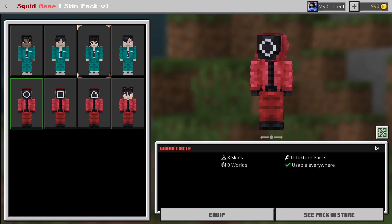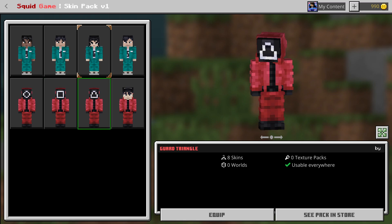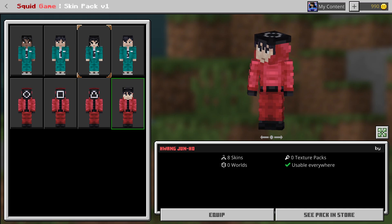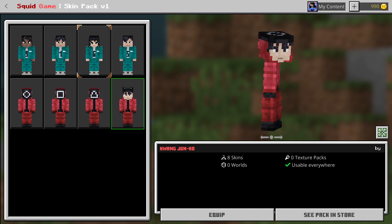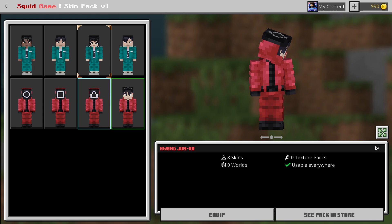The pink soldiers are my favorite part of this skin pack because they're so unique and special. This is the circle guard — they keep breaking their necks, I don't know if it's a bug. The guard square is the same costume but with a square symbol, and the guard triangle is the same idea. This could be my favorite skin: the policeman character Hwang Jun-ho, shown disguised as a pink soldier with his mask pulled up.